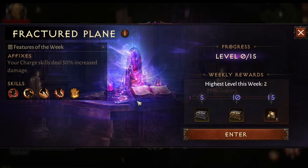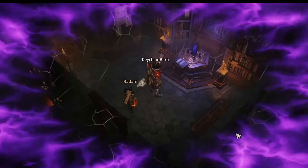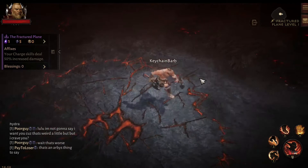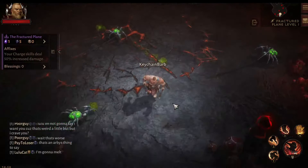Hey everybody, I'm Keychain. This is going to be a guide for the Fractured Plane event. Currently it's week two, but you may be watching this down the road if they cycle through this again and reuse the skills. The skills we have this week are Lacerate, Furious Charge, Leap, Ground Stomp, and Hammer of the Ancients. The format of this video: I'm going to show some gameplay on floor one to adjust to the play style, then after floor one I'll check back in at floor three, kill the boss, and as the build evolves I'll show a room clear or two.